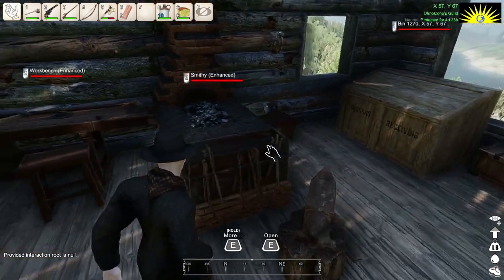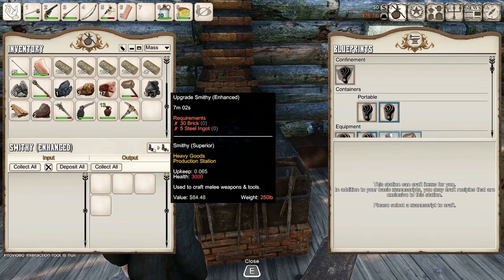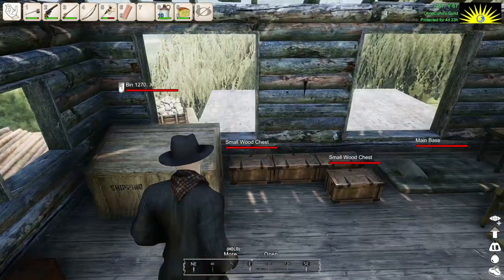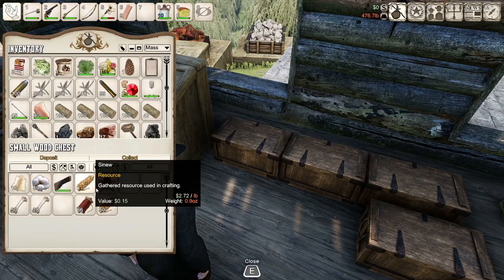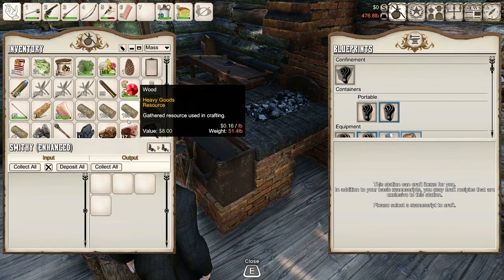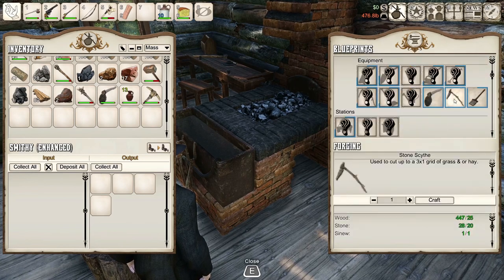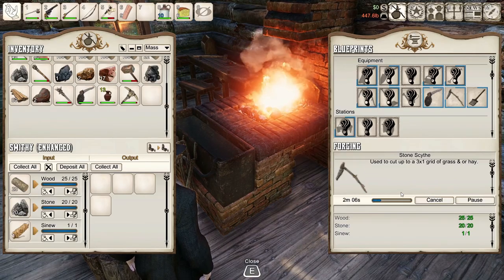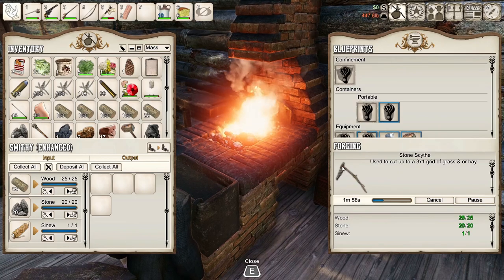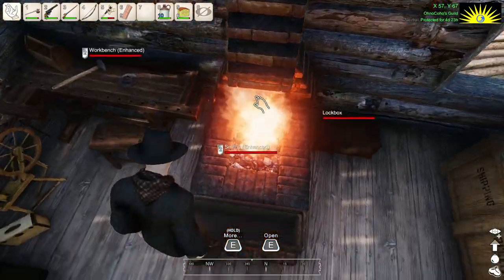It threw an exception - I didn't get my... oh! I needed to make an enhanced smithy first. I'm such a rube. Okay, first we're going to make a stone scythe because I bet it won't take long at all. Then once we get that made, we'll tell it to make the stone axe. The stone scythe should be quick - craft it up, two minutes, yeah that's much faster. A stone scythe - why is it made in a smithy when it's made out of wood, sinew and stone? What exactly is this fire accomplishing at this exact moment? I ask you this.